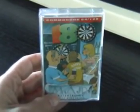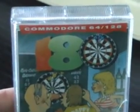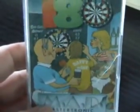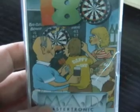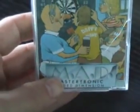Quite a cool front cover on this one. It's got a nice logo using the dart board as the zero in the 180, and a nice cartoon-style front cover image of the people playing darts in a pub, with the MAD logo at the bottom.